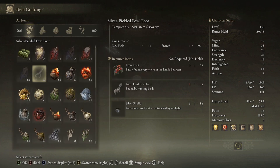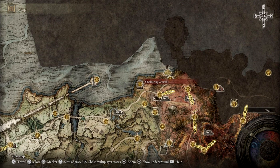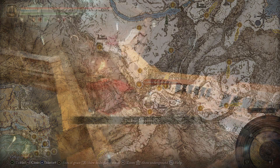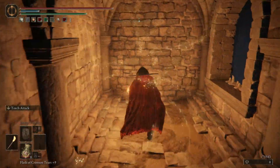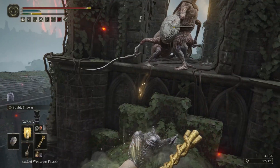If you ever want to make farming a particular item easier, increase your arcane stat as much as you can through items, as that also raises item discovery. Use Silver Pickled Fowl Feet — the crafting recipe for which is found in the Smoldering Church in the northwest of Caelid. Finally, you want the Silver Scarab Talisman, found in the hidden path to the Haligtree dungeon, by dropping off the landing in the middle of the open chamber, landing on the invisible floor, walking to the opening in front, and breaking down the illusion wall in there.